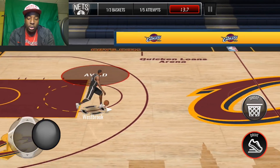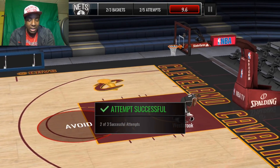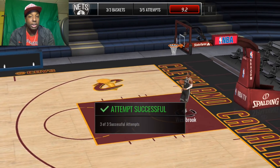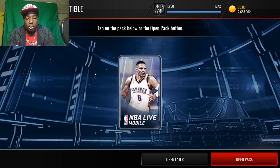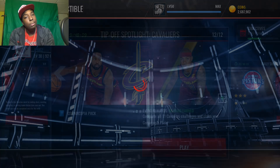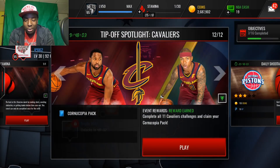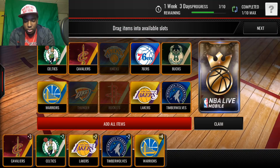We're going to close off the video with a massive shopping spree — I have a few players in mind that I want to get. Our franchise is going to be pretty high after we do our shopping spree because of that Kevin Love pull. Let's see if we can get some collectibles that we actually need. We need the Knicks collectible — but we keep getting Celtics and Lakers duplicates. Three in a row — that's terrible.